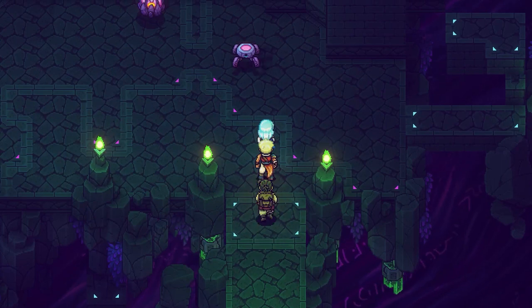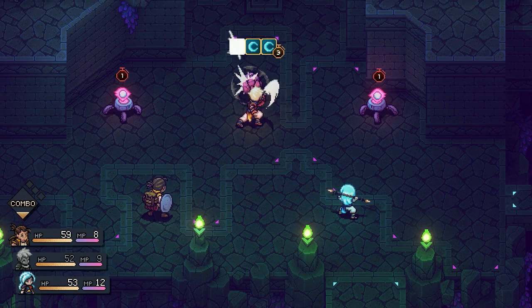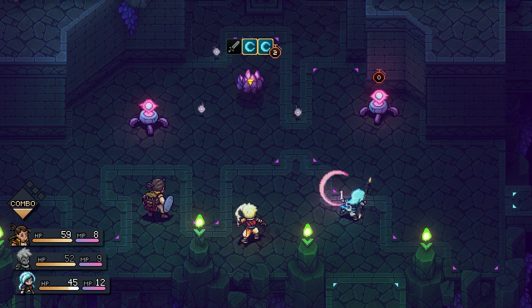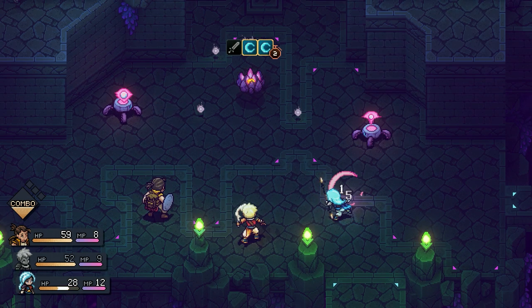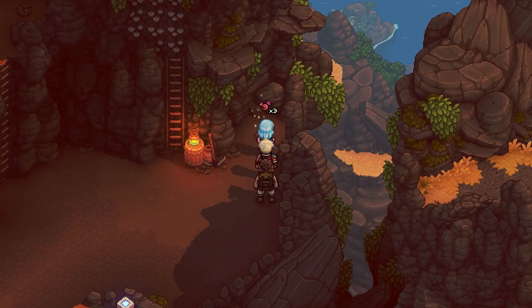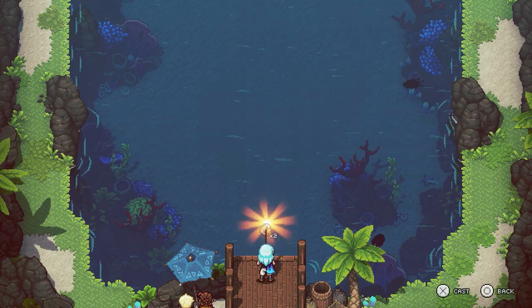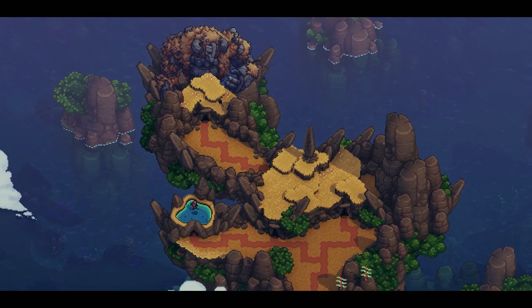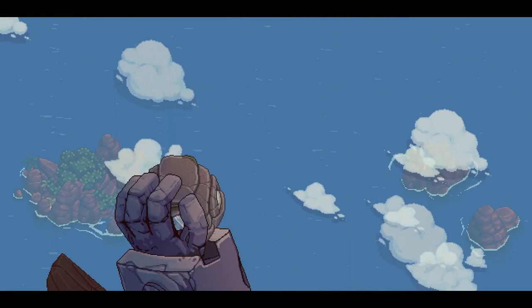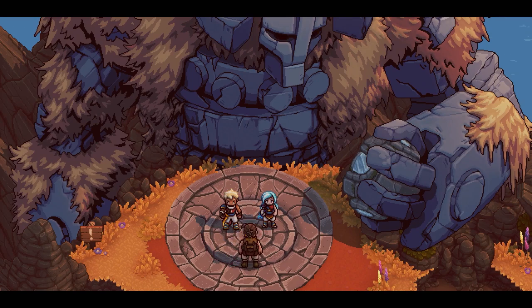When you and your party are traversing the world of Sea of Stars, enemies can be seen in the overworld and can be engaged or avoided. When you choose to get into combat, there's no transition to a separate battleground — it just happens right then and there. This gives players the freedom to avoid enemies if they feel like it, since there are no random encounters or need for grinding. The overworld can also be explored for loot, chests, and food ingredients, as food and cooking play a large role in this game. You can also fish to collect ingredients for cooking. The demo lets you play through a small mission and dungeon with Zale, Velir, and Garl after landing on top of a mountain, thrown by a massive entity in what seems to be the game's fast travel system.